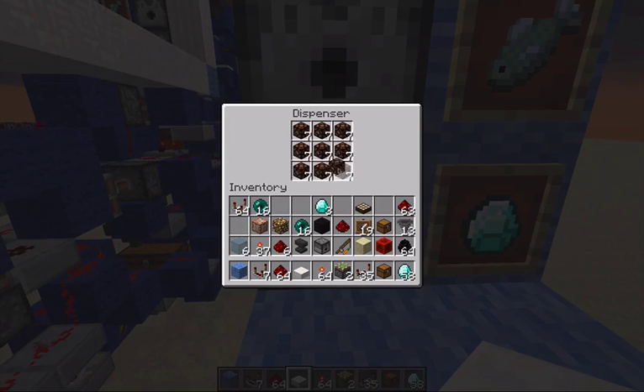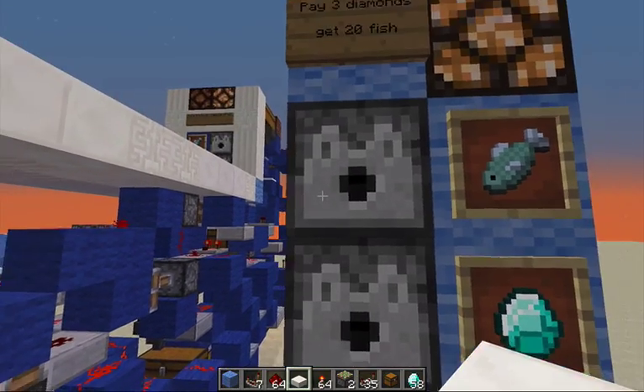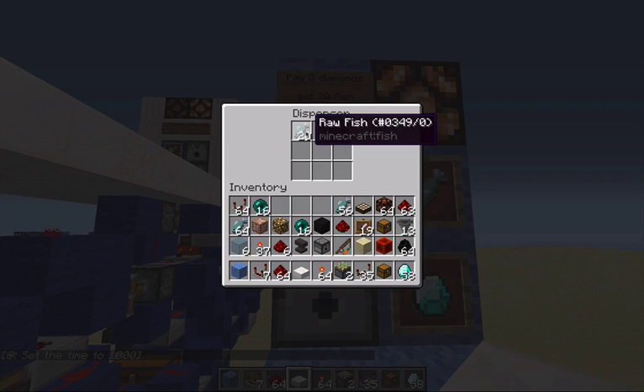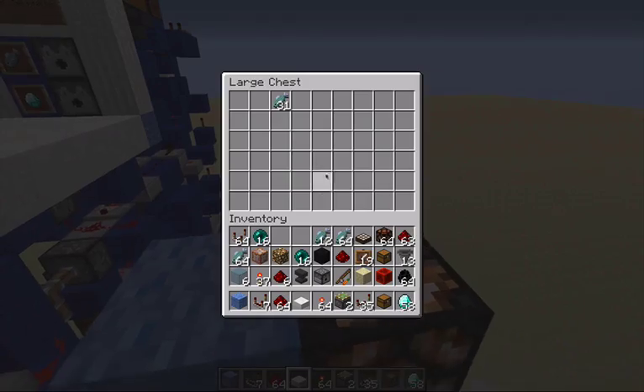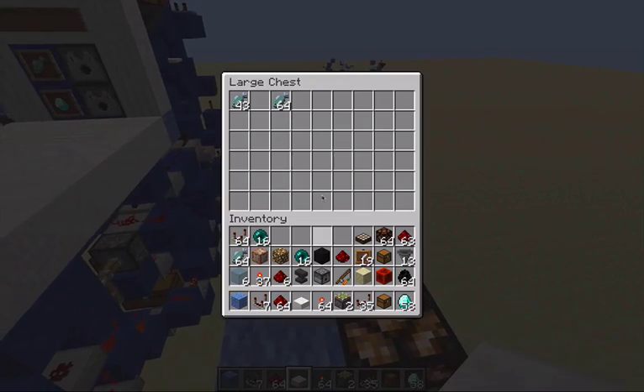Just like the other shop, you can try to put in junk blocks but it won't take them — that's a nice feature both shops share. So we're gonna put in three diamonds and it should pay out 20. Sorry, I was doing some tests before, but it did actually pay out 20.